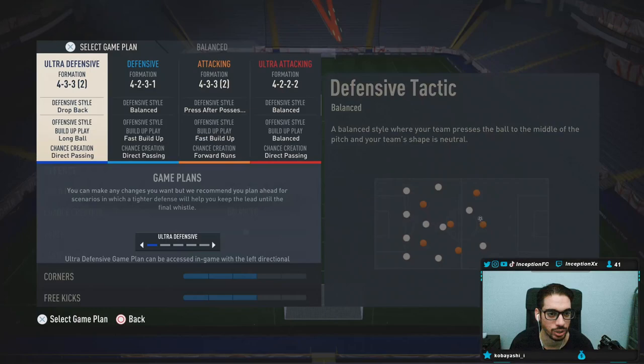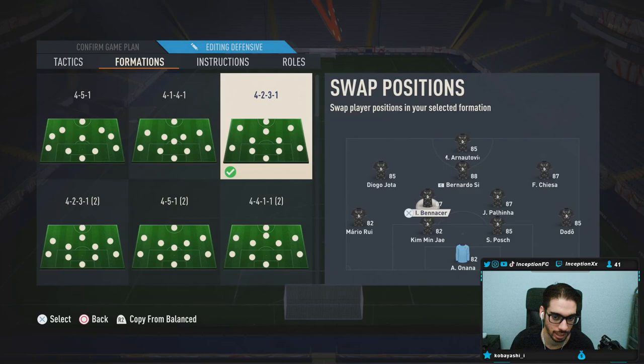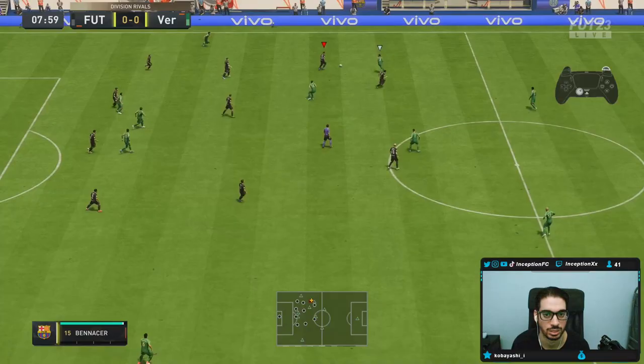I'm going with shadow chemistry style — give me my brick wall. Setting up a 4-2-3-1 with defensive player instructions: stay back while attacking, cover center. Let's try him out.